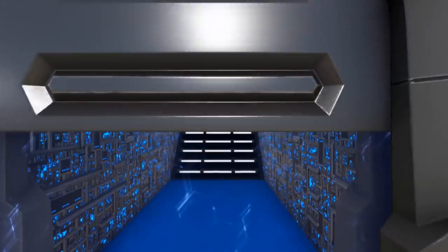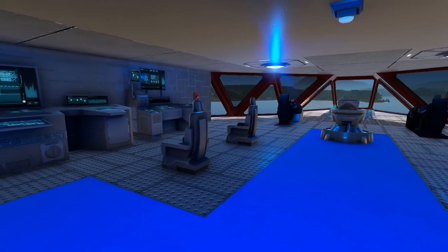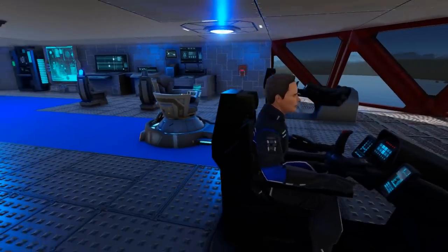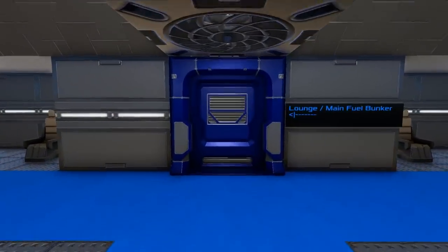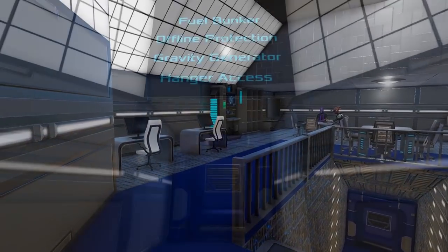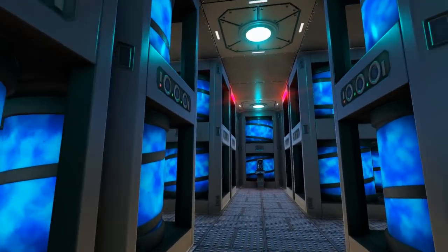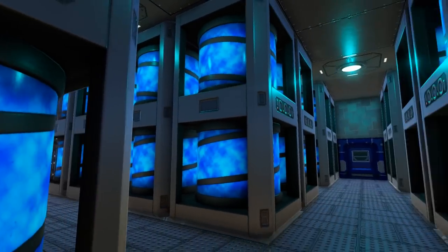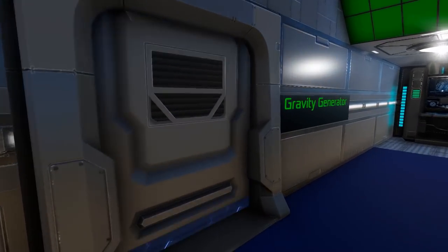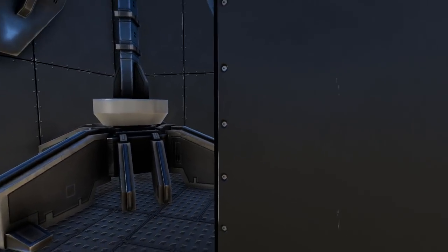Going forward through the middle door we come into the bridge area where you will find a large number of passenger seats as well as our captain's chair and a co-pilot up front. Back between the Rock and the ward room, going towards the back section brings us into the lounge and main fuel bunker. In the hallway between the lounge and the fuel bunker we have access again to our hangar areas as well as the gravity generator and offline protection.